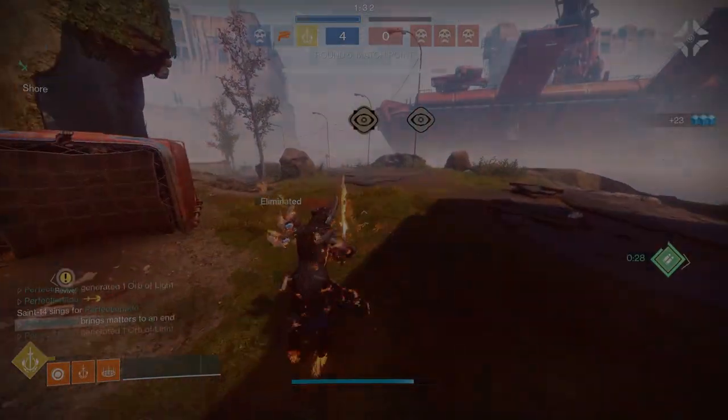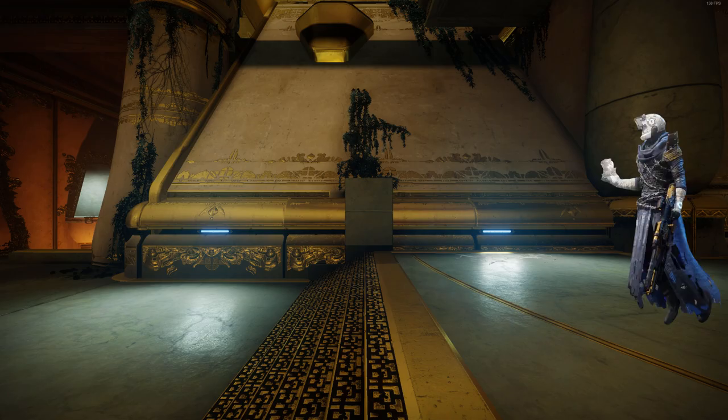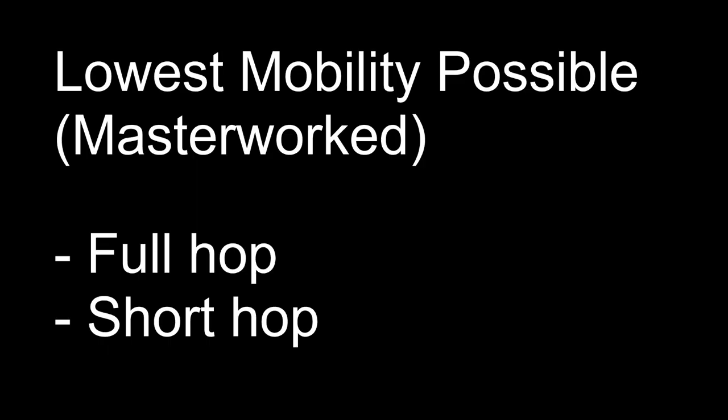Here's the theory: we have our runway, we have our warlock. The higher mobility our warlock has, the higher he will jump off the ground whether it's a full or a short hop, meaning he'll spend more time going up than going forward. The lower the mobility, the lower he'll hop, the more time he'll spend going forward, the more momentum he carries, and less momentum is wasted.